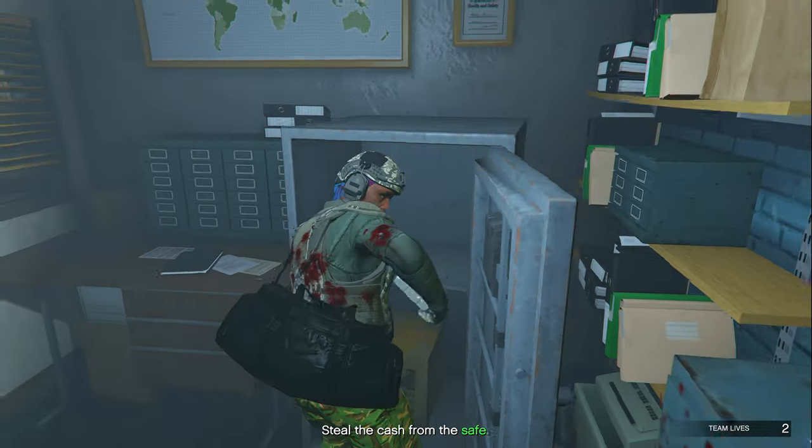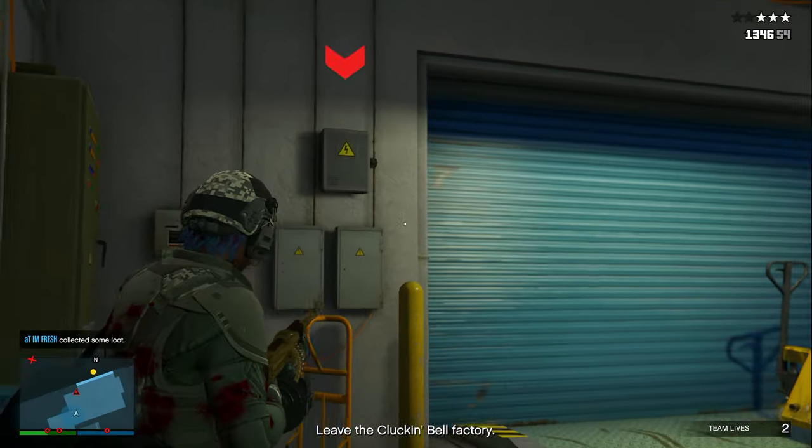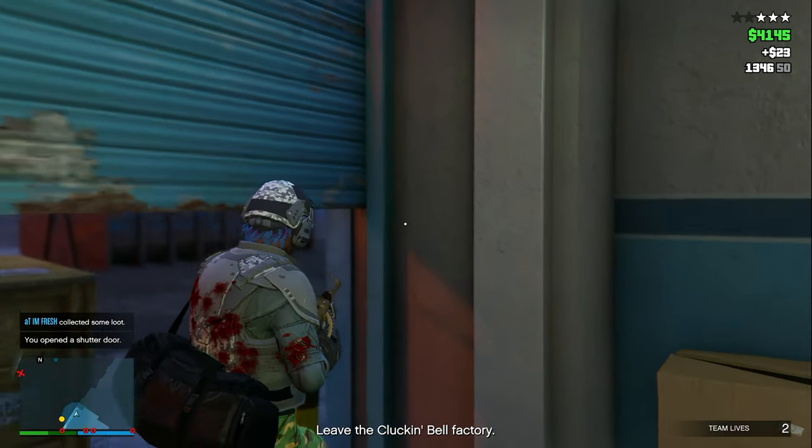Once you've hacked open the safe, all you need to do is steal the cache inside and then make your way out. Go back into this room, shoot the fuse box so the gate starts to open, and then follow the exact route that I show you right here.